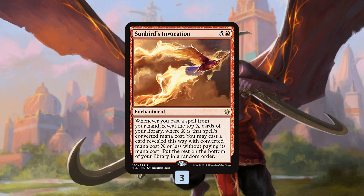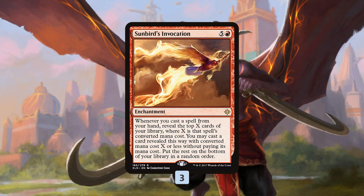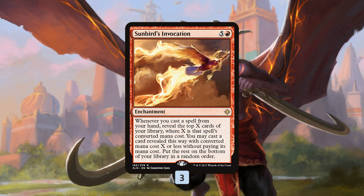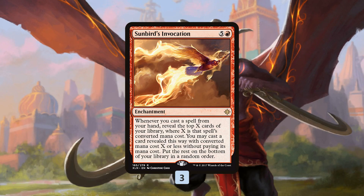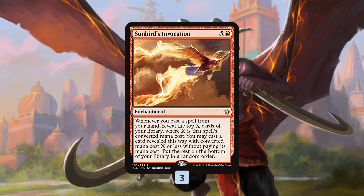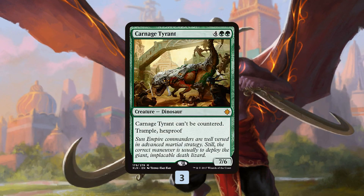What I think the deck's creator figured out is that the most powerful way to abuse Sunbird's Invocation is to play a lot of big things with the same converted mana cost. When you cast a six drop with Sunbird's Invocation out, you get to look at six cards, and the most value you can get is to hit another six converted mana cost card. That pushed the deck to playing a ton of different six-cost spells — and you can almost use Sunbird's Invocation like a weird tutor effect to find the right six drop for the right occasion.